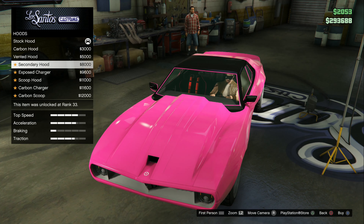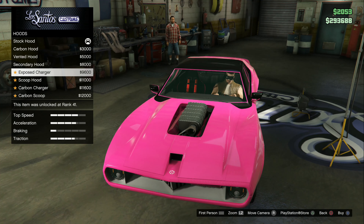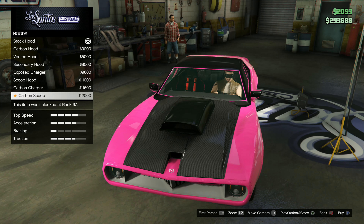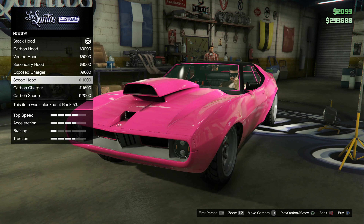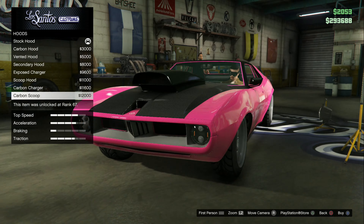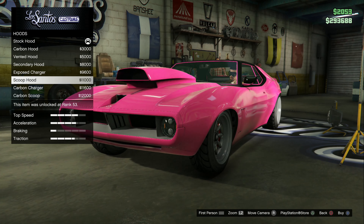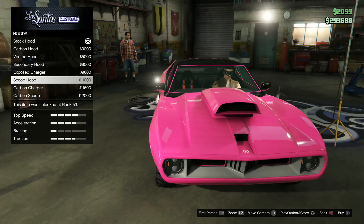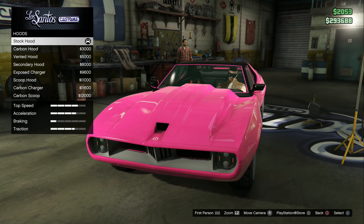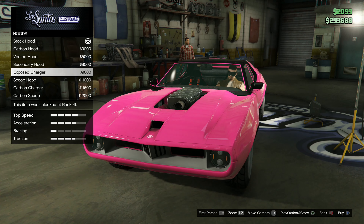Carbon vented hood — I would really like it — oh, exposed supercharger! But there's no bug catcher. I like the carbon scoop. Why did the carbon scoop look bigger than the others? The painted scoop is actually a tiny bit taller. I think I'm probably gonna go with the stock hood on this — I would prefer if there was something lower.